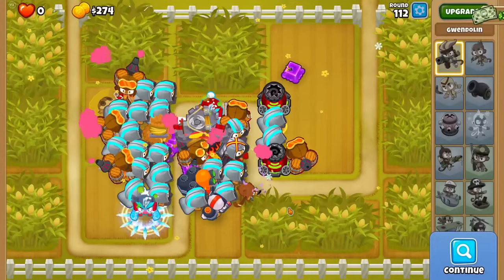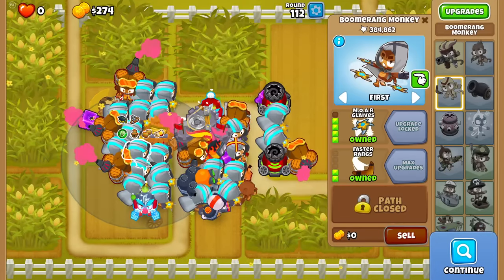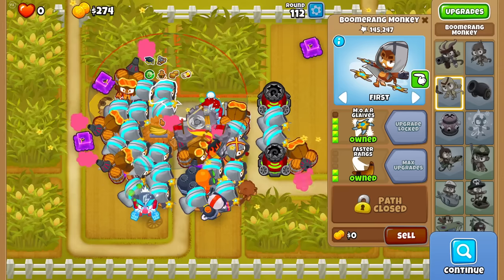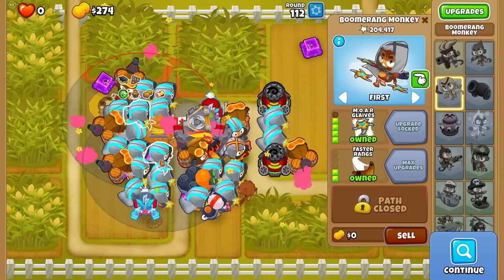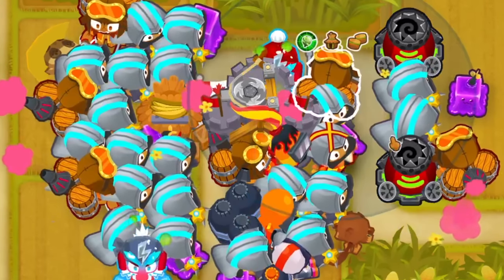Not actually a terrible strategy, as long as you don't go overboard like I did - this was just for the funsies for the showcase. You can't deny how much punch each Boomerang packed in though, for only like $4,000 each - over 100k pops on every single one of the 4-2-0s here. A perfectly balanced team.